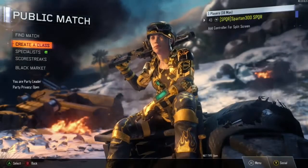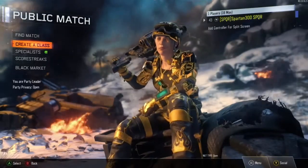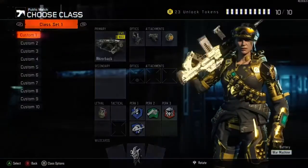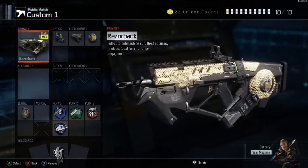We're now moving on to the last in the list of the submachine guns. We've actually now got to diamond camo because we've got gold camo on every single submachine gun. This is the last one in the list - the Razorback. What a submachine gun this is.